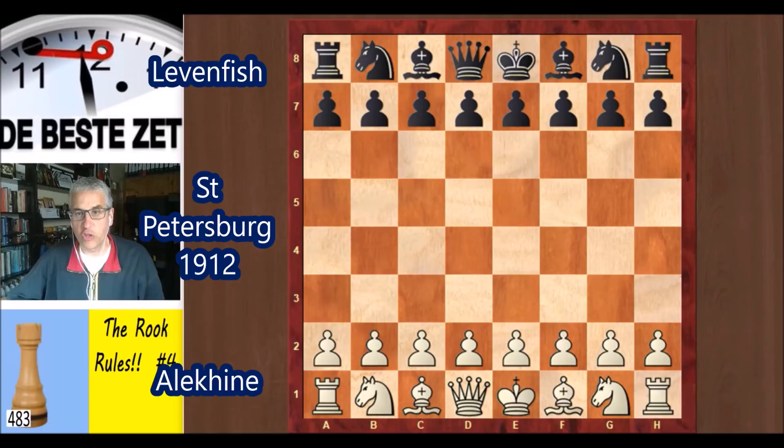At the time this game was played, Aljochin was not world champion — the world champion at the time was Lasker. Aljochin only became champion 15 years later in 1927. Aljochin won this tournament with seven points, ahead of Levenfisch who had six and a half.